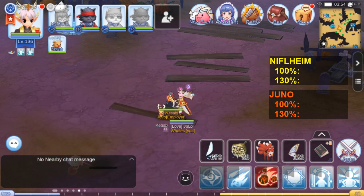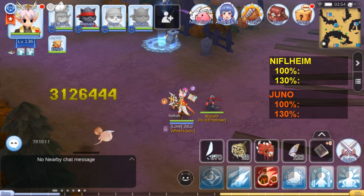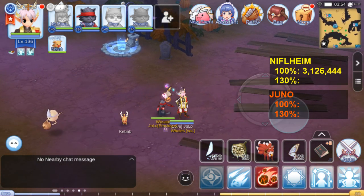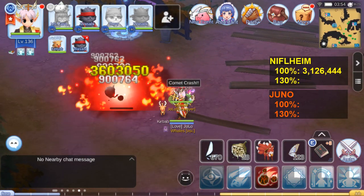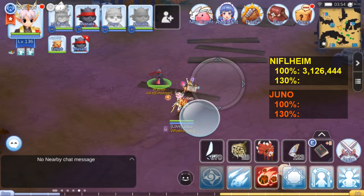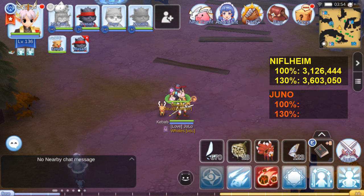The damage is 3,126,444. Confirmed again at 3,126,444. Now using the 130% Ignore MDef set, the damage increases to 3,603,050. This confirms that more than 100% Ignore MDef is effective on episode 5 mobs.